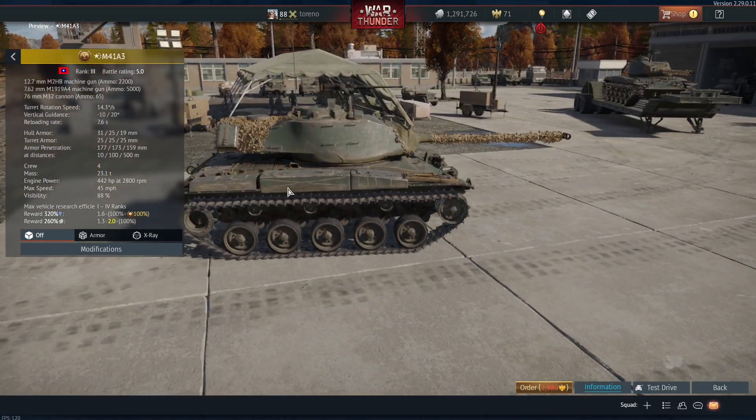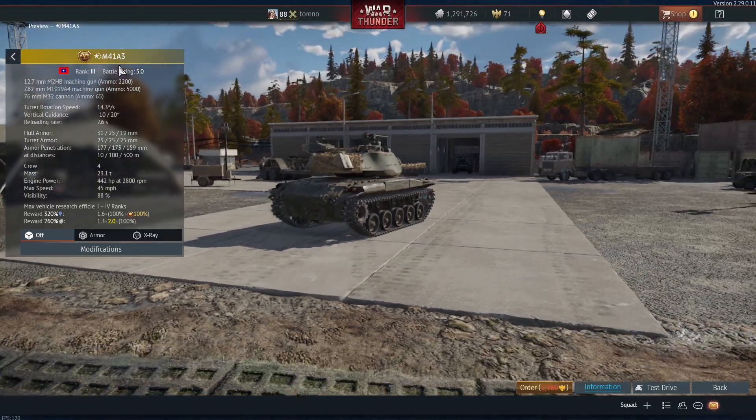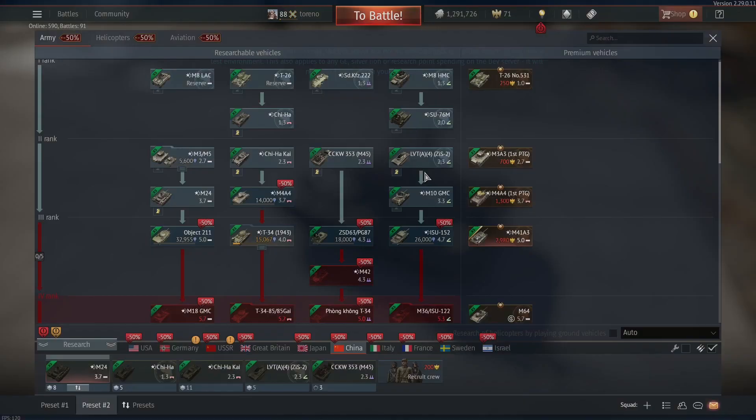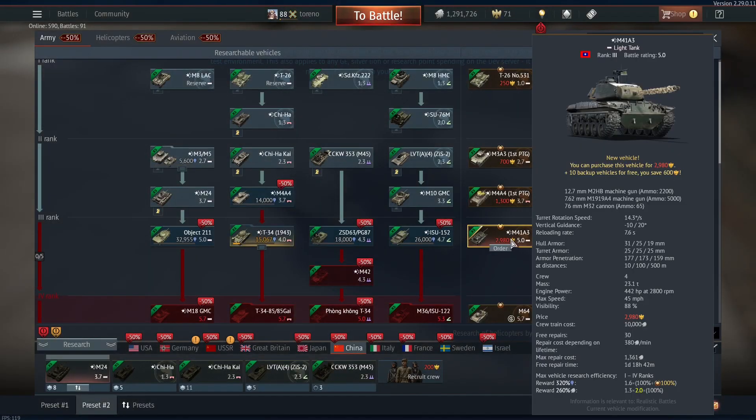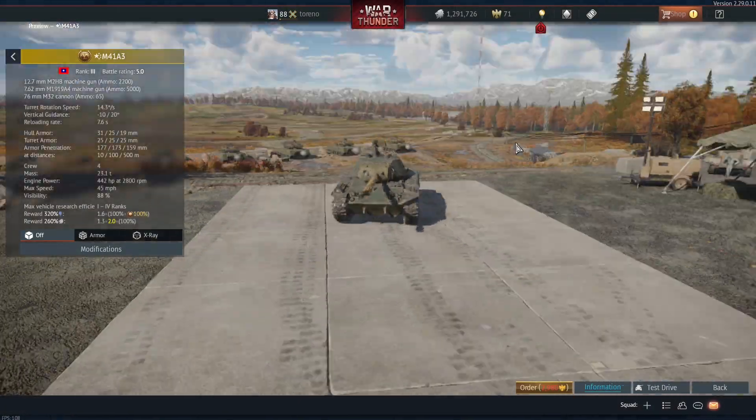Hello everybody, Trueno here, and today we are taking a look at the new Chinese premium tank, the M41A3, which is going to be coming to tier 3 battle rating 5.0 in the Chinese tech tree, and this can be bought for 2,980 Golden Eagles.